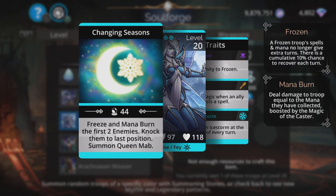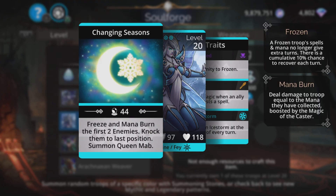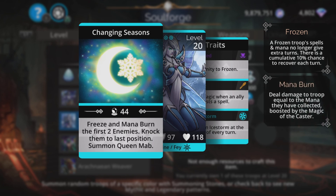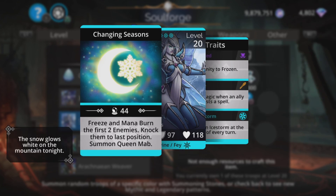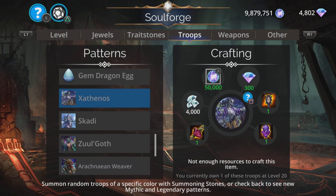Skardie freezes and mana burns the first two enemies and knocks them to the back, then summons Queen Mab. The boat has sailed for Skardie — it was never that great in the first place, and with all the troops that have come since and the power creep in the game, she's slipped even further into the useless bracket. Mana burn — so many enemies are now immune to mana burn, that part is becoming irrelevant. Freeze is still good but there are tons of other ways to get freeze easily. Knocking them to last position may not always be useful either. Overall, Skardie — not so fantastic.